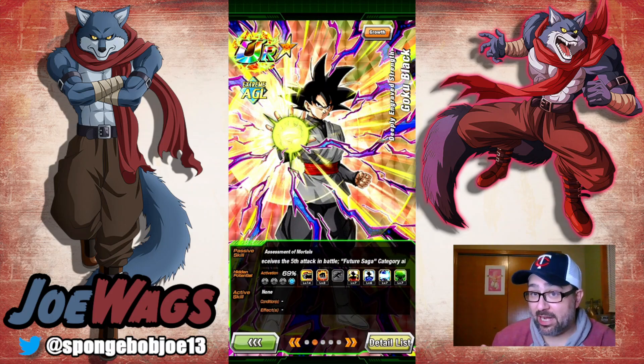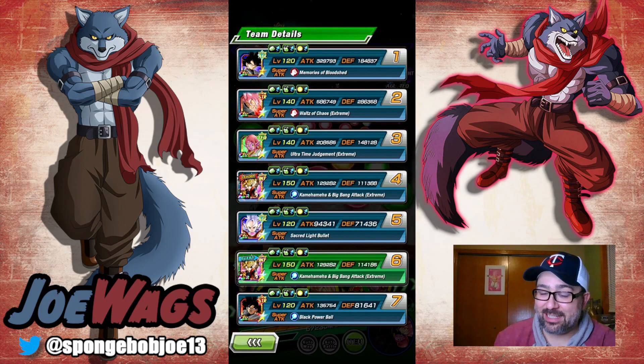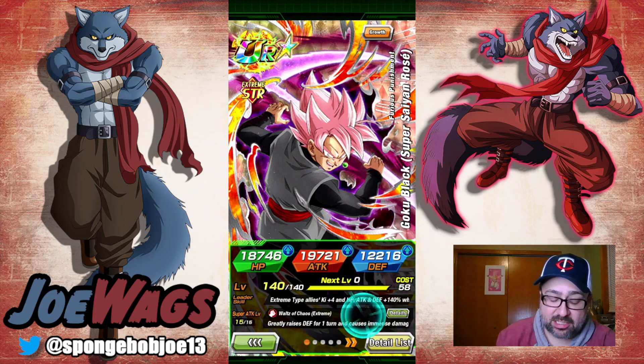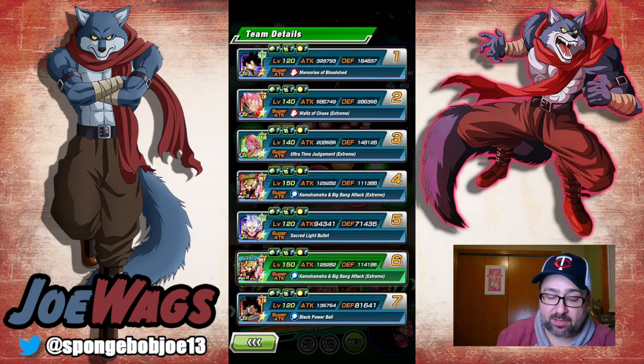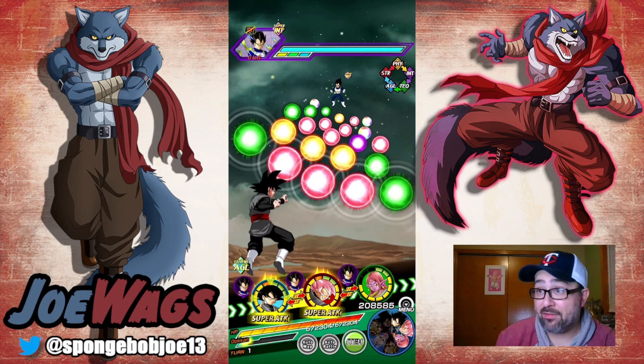Once he takes his hits and builds up he's gonna look pretty good, but I hate units that need to get hit with no guard or damage reduction early on. The AGL Goku Black sits at 184k defense, which is okay. The STR Goku Black is at 286k and gets a great defense raise on super — a 50% raise — so he'll be sitting near 425k defense after super, which isn't the worst.